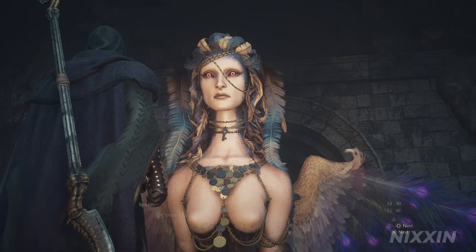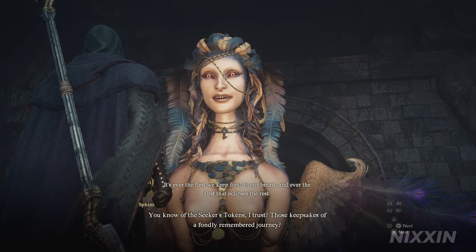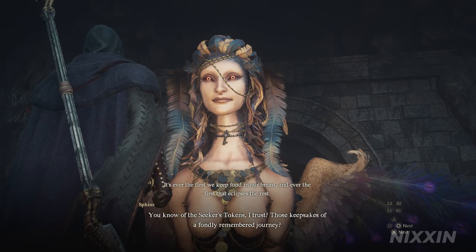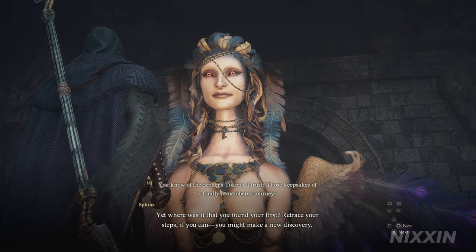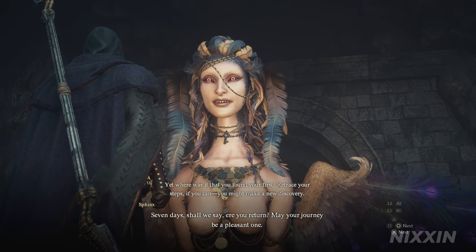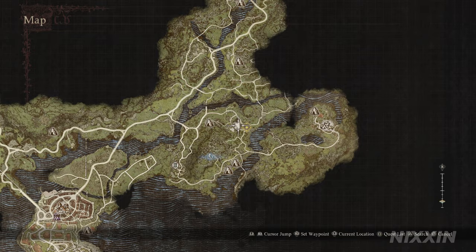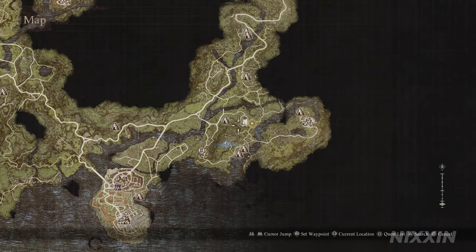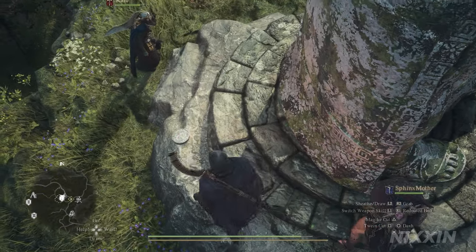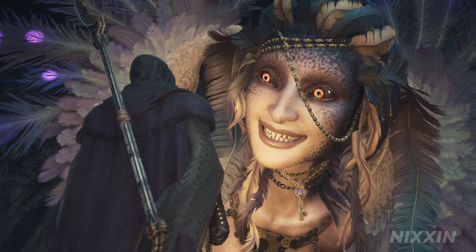Now the final riddle here is Rumination: 'You know of the Seeker's Tokens, I trust — those keepsakes of a fondly remembered journey. Yet where was it that you found your first? Retrace your steps if you can, you might make a new discovery. Seven days shall we say ere you return. May your journey be a pleasant one.' This is our cue to go back to the place where we found our first Seeker's Token, and we have seven in-game days as a time limit. If you've done the preparation correctly it should be easy. I found mine to the east of Vernworth, which I completely forgot and it took me hours to retrace my steps. But if you are right, you will find a Finder's Token at that location. Bring it back and you will be rewarded with three fairy stones.